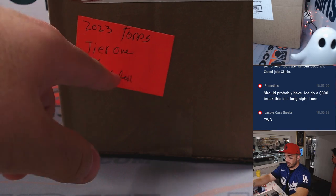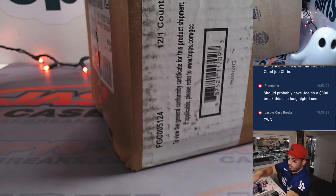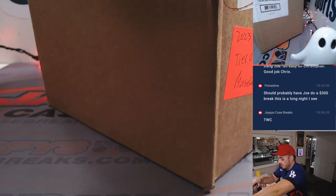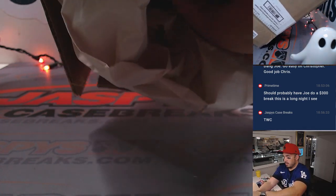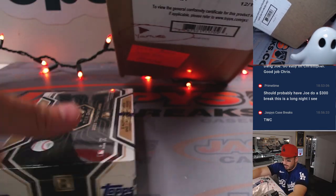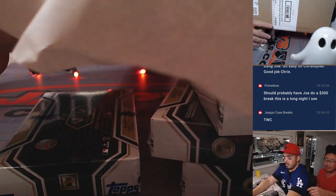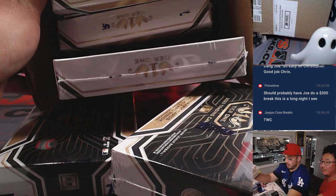Now the moment of truth. As you can see right here — 2023 Topps Tier 1 Baseball. Opening this bad boy up. You can see lots of epic boxes coming at me. Try to keep all that on camera. You can slide it — just show that, then take the paper out. That's just easier. And there are all the boxes right there.